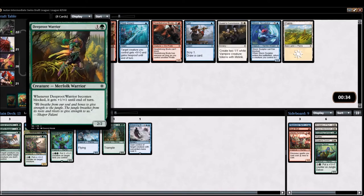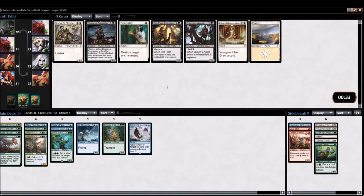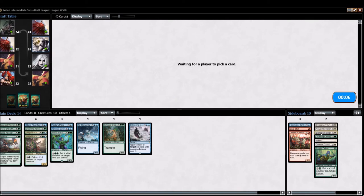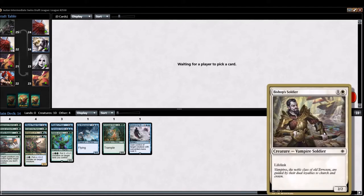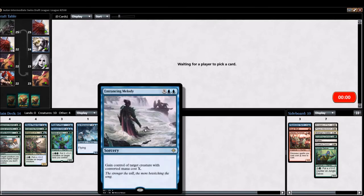Pretty easy Deep Root Warrior here so we can get our raid for our threes. Literally nothing else for us. Vampires seem quite open — there might not be a vampire drafter at the table. I'll just pick up the first card in there, and it's also a card I do like. A couple of hits in with this and then your opponent just hates racing.